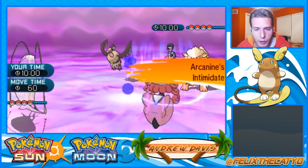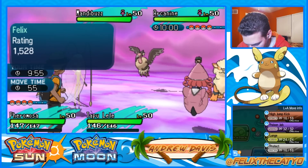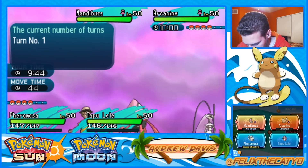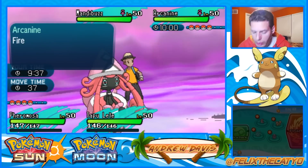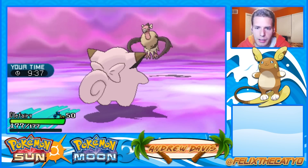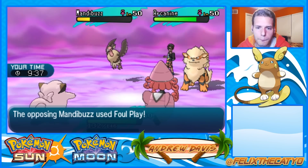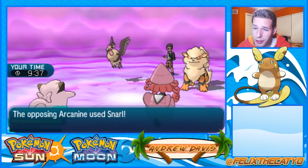Intimidate's a bit of an annoyance. I don't like Pheromosa in this matchup, so I'm going to get Clefairy in here. I'm going to Psychic - actually no, I'm going to Dazzling Gleam because I want some damage on the Mandibuzz too. I want to threaten it. I'm sure Arcanine is going to Snarl or something - I'm fine with that. Foul play - okay, thank goodness that would have taken us down to Focus Sash.